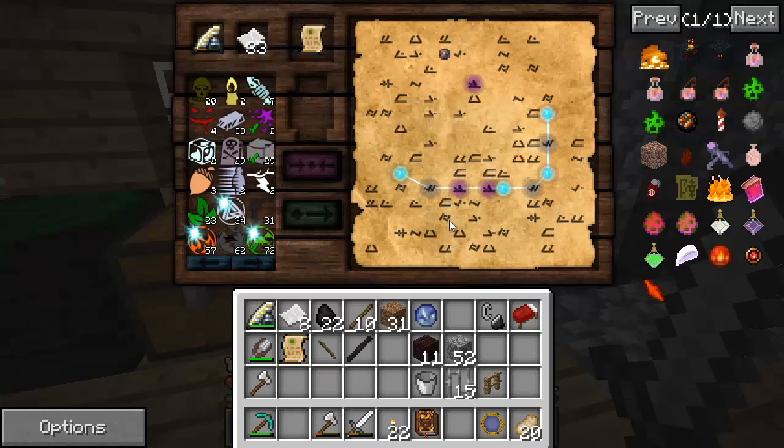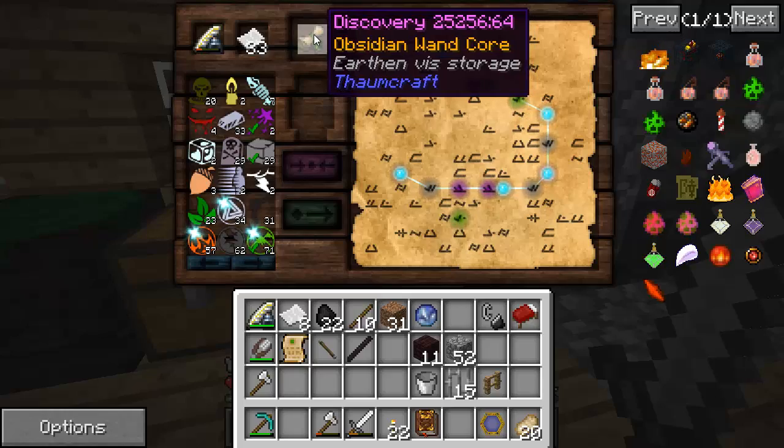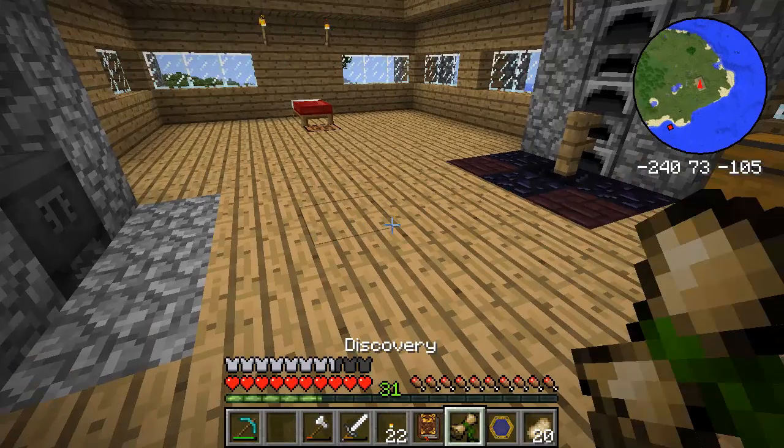That gave us a bunch of extra ones. This one I'll move out of the way, and then this one I'll move up to where I need it. Right there — should be good. There we go! Obsidian wand core! Well, maybe we'll make one of those — let's go look and see which one's better.